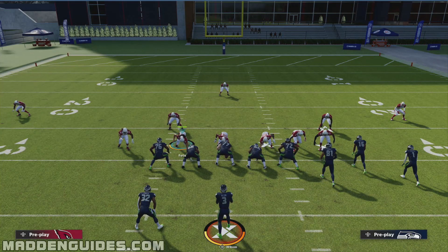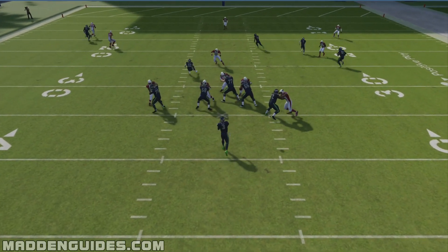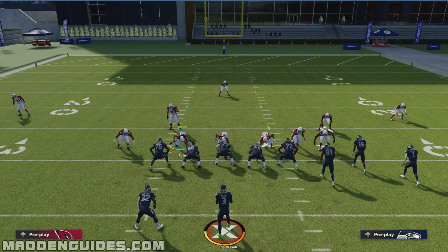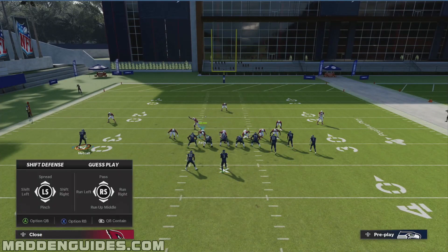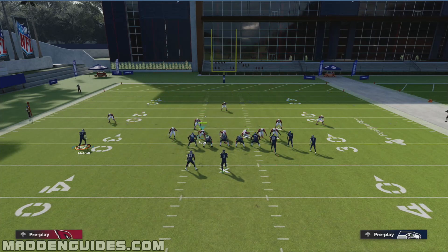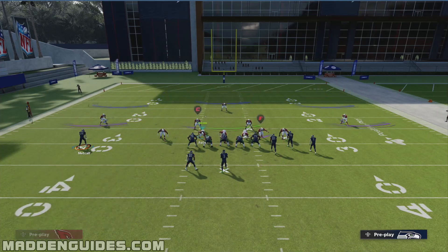If you're going to run this defense, you've got to find a way to get pressure. The first thing you're going to do is go ahead and call QB Contain — you can see on your screen that the two outside linebackers are now on QB contain. Then go Base Align. If you want to keep your play art visible, just hit QB Contain again and it'll bring the play art back up — it's kind of a glitch in the game.